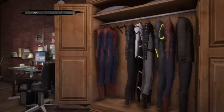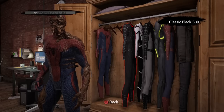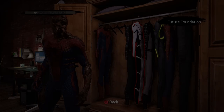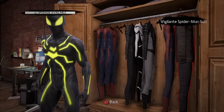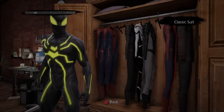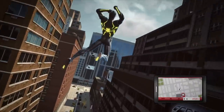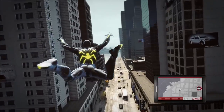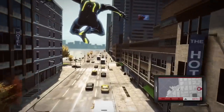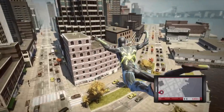Hold on — why do I have so many suits? Let me see what we got here: Classic Black, Negative Suit, Big Time, Vigilante. How did I get all these suits? I think I'm going to go with the Big Time. Another thing I noticed in this game is that it doesn't have that minute system that the second game had, and I noticed a lot of people hated that the most. So that's already a plus. But it looks like we got a mission for Rhino on the map right now.